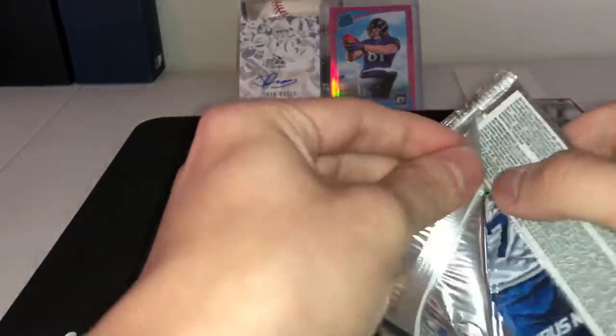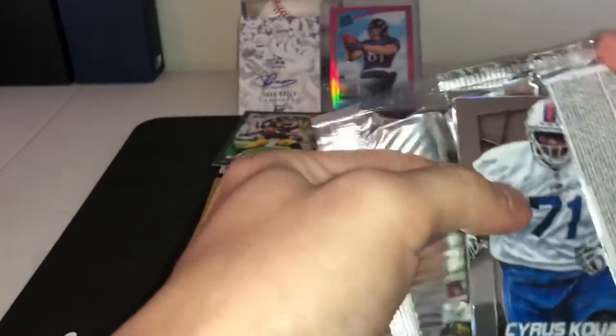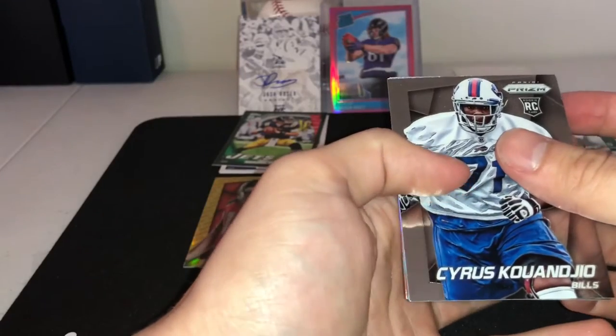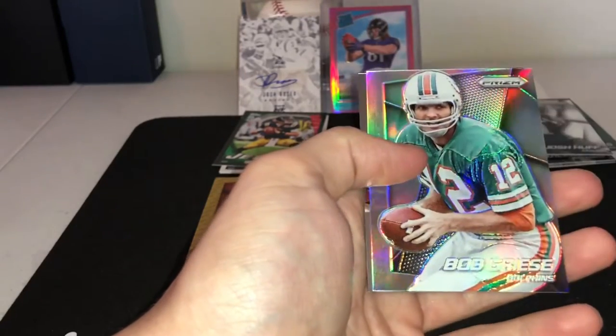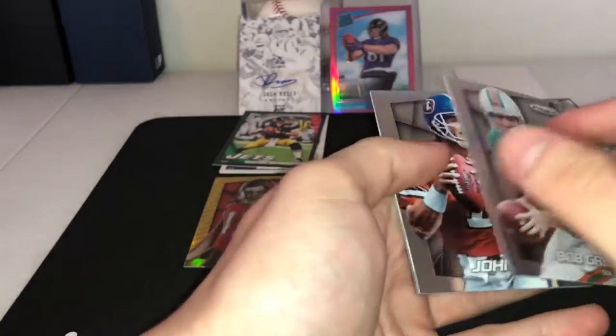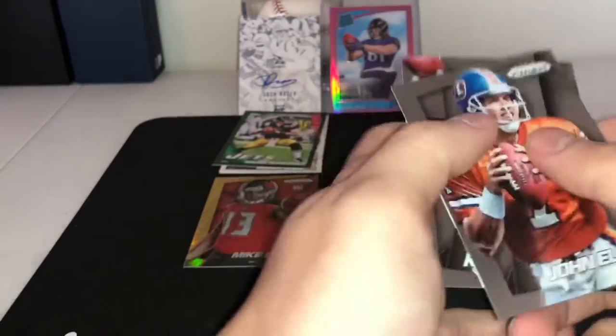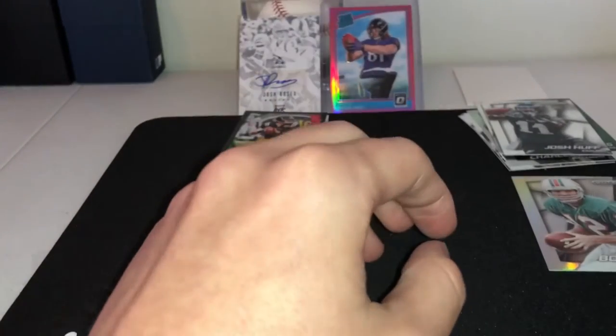Last pack — see some color. Good Cyrus Kouandjio — never heard of that man. Bob Griese holo — awesome. John Elway, Kurt Warner. Alright guys, subscribe.